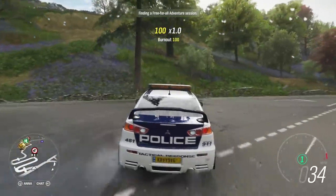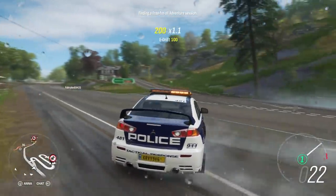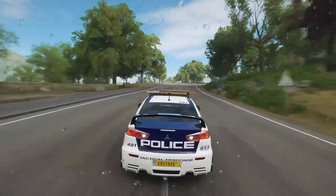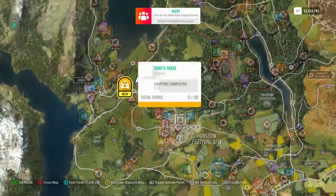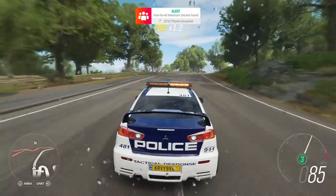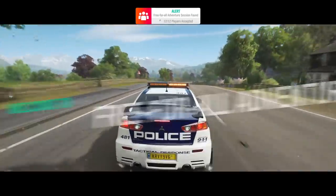I'm just curious where the taxi spot is on the map - if it's even playable at this point in time, or is that coming in at a later date? Let me just have a quick look. Oh, there it is - Aisha's Taxi! We're gonna be doing that for another episode tomorrow, so make sure you guys do come back on the channel. I definitely do appreciate everyone's support.